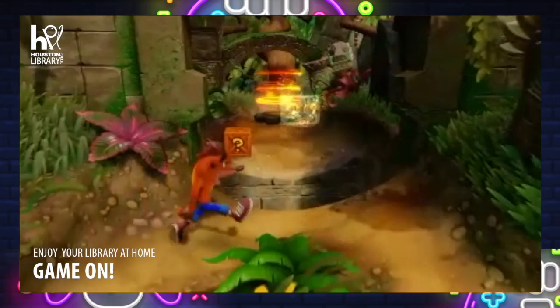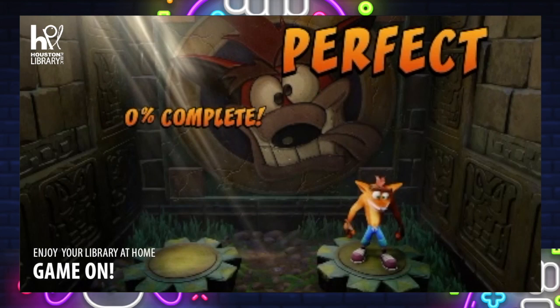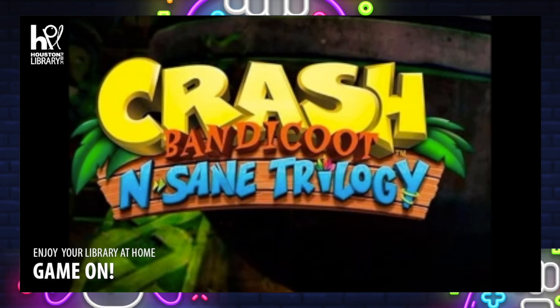If you collect all crates in each stage, you get that little diamond or ruby gem, whatever you just saw. At the end of the stage, Crash does a little dance if you get a perfect score, which means getting all the gems, boxes, and crates. And that's going to be it for this stage. I just want to say thank you guys very much for tuning in on my Let's Play of Crash Bandicoot, and I will see you guys for the next stage.